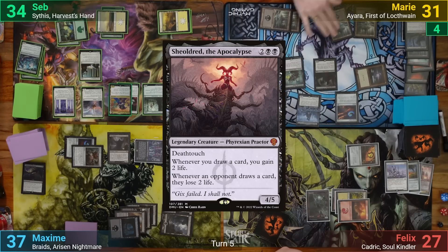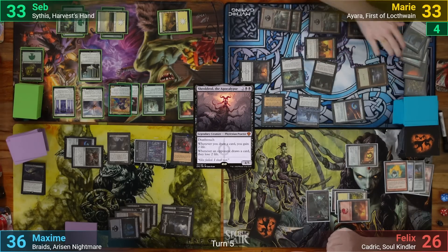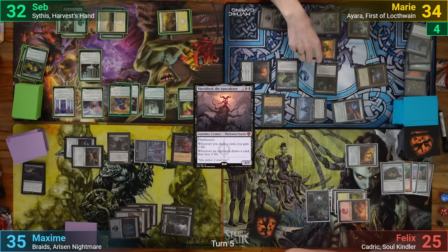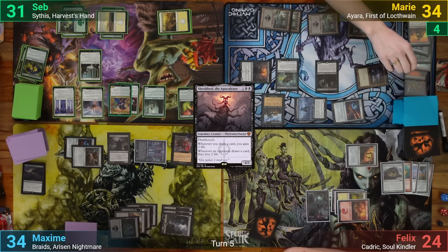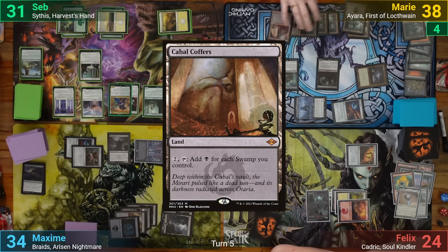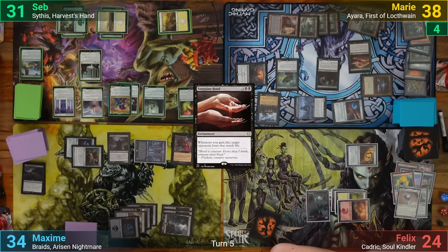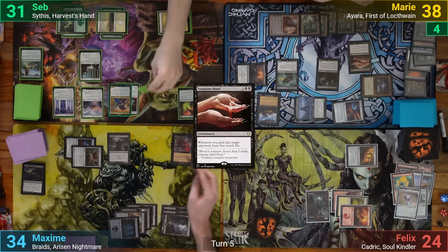Marie draws 2 and casts Sheoldred in her main phase. She brings back the Reassembling Skeleton from her graveyard and sacrifices it to Yara again, drawing 1 extra card from the Midnight Reaper. She loses 1 from the Reaper but gains 5 life from Sheoldred and the Zulaport Cutthroat trigger. Marie plays a Swamp and Cabal Coffers, then casts Sanguine Bond. At her end step the Witch of the Moors triggers — Max sacrifices Braids, Seb sacrifices the Enchantress, Felix has nothing to sacrifice, and Marie has nothing to put to hand.